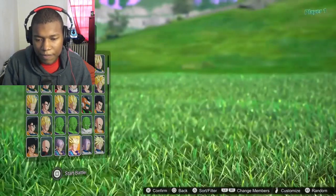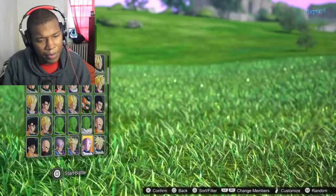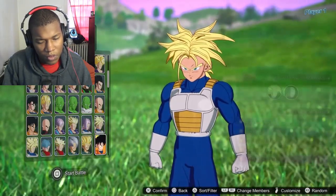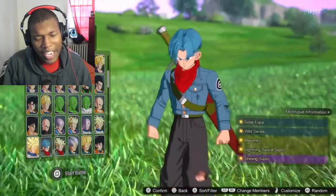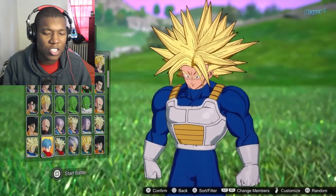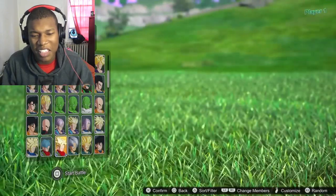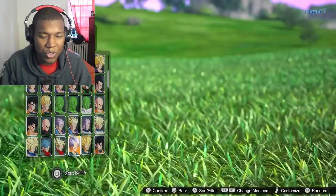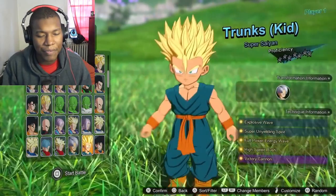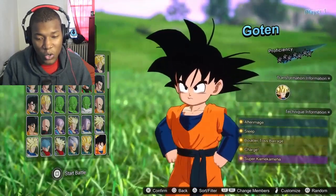We got Trunks with the sword. Super Saiyan Trunks — isn't that the one that wiped out Mecha Frieza? Comment down below what character you're gonna be using first. Super Trunks was just nasty — disgusting nasty build. Future Trunks — this is the drippy Trunks. Comment down below what is the first character you guys are gonna be using. Mine's definitely Mastered Ultra Instinct Goku.